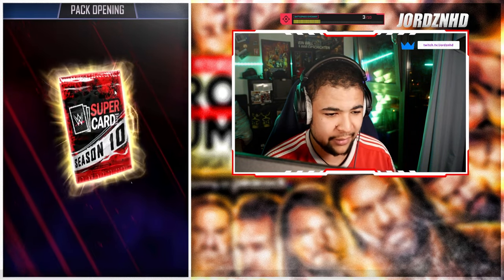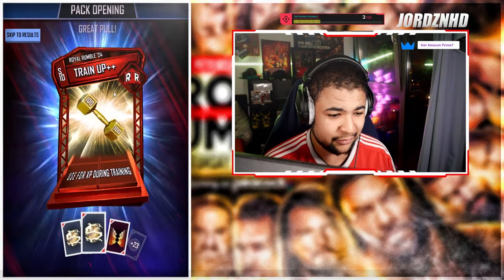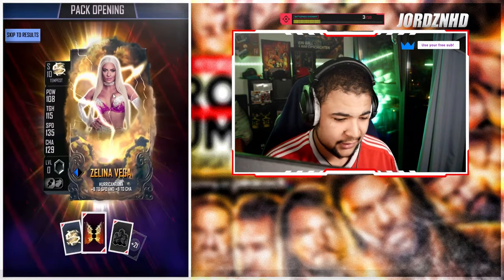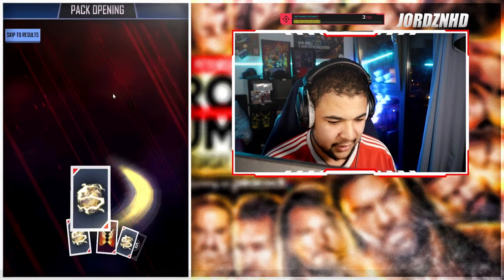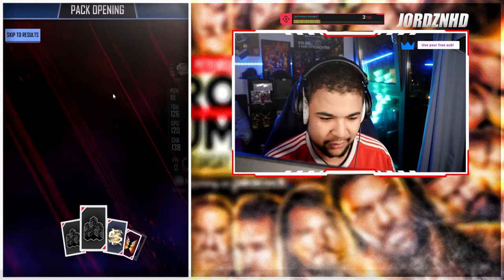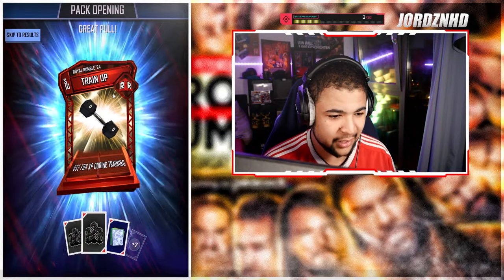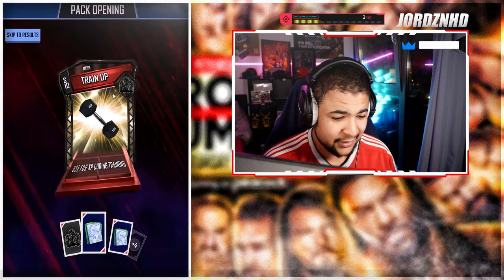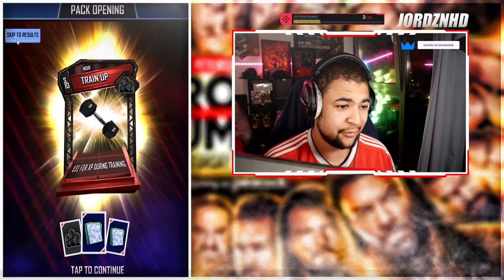Four packs left. We got a rumble as the fourth card in this one — is it a superstar? Nope, another train up. There's another rumble logo — is it a superstar? Another train up. Is that it? Unfortunately, that's it out of that one.